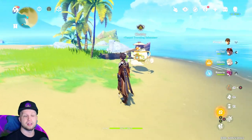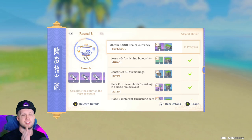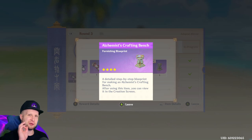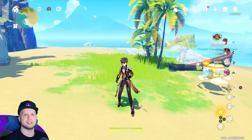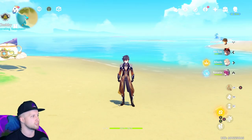On top of that, when you complete Round 3 of the Adeptal Mirror, one of the rewards is an Alchemy Crafting Bench — and this does work in co-op. That means we will finally be able to craft Condensed Resin when our friends are in our world. You'll still need to have your friends enter your teapot first, but it's still a godsend that we can continue online campaigns without constantly swapping back to our own worlds.